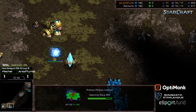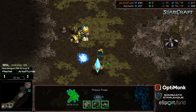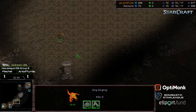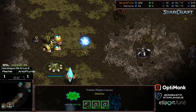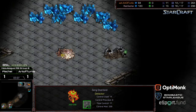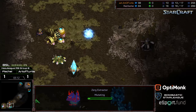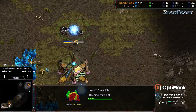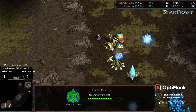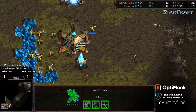A cannon is morphing in and should be there in plenty of time, though it's sometimes wise to pull a probe or two to blockade. Fisheye drops a gateway on the front. The zerglings are coming in somewhat piecemeal, so the cannon is there but the probe does need to block the gap so they can't just run straight through. Overlord spots everything. Art of Turtle goes for a quick third hatchery before gas — he wants to play a strong economic style again.